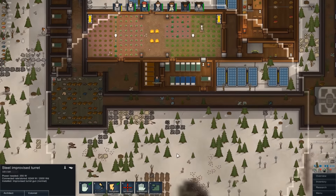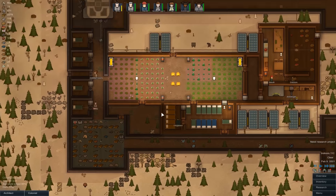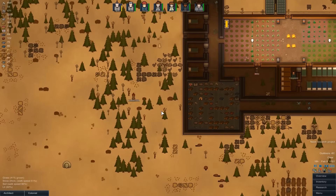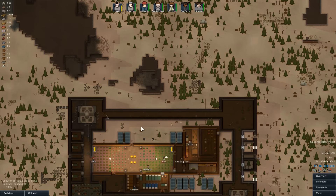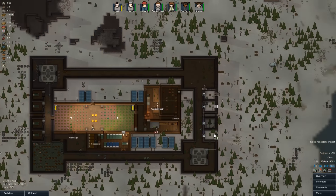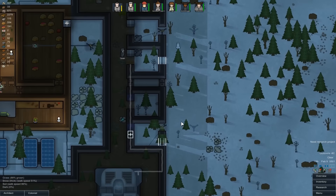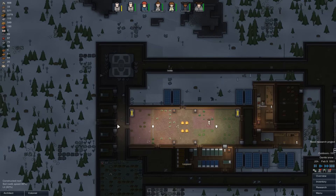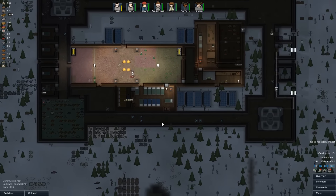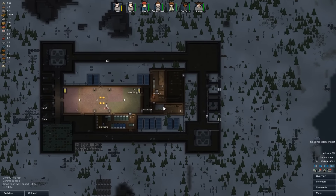We've got a turret down the bottom — good. These guys are happily eating all the wood around from outside the base, which is weirdly beneficial for us at this point, to the point where they can't get inside. We've got wood inside — we've got wood in some of the bedrooms, for God's sake. The second entrance in and out of the base is done, so that should make things a bit more efficient. We might end up putting some on the sides as well, just for efficiency's sake, because this does slow them down quite a bit having to run around.